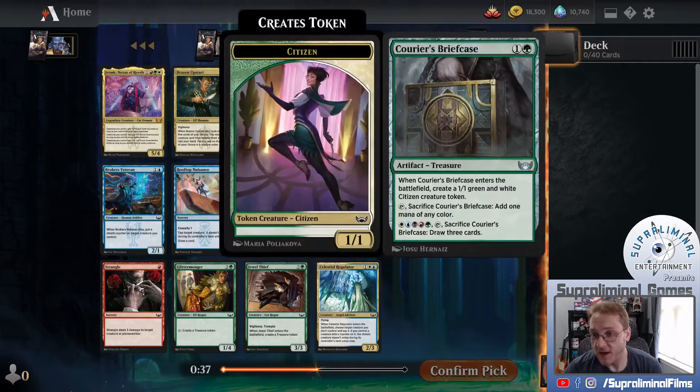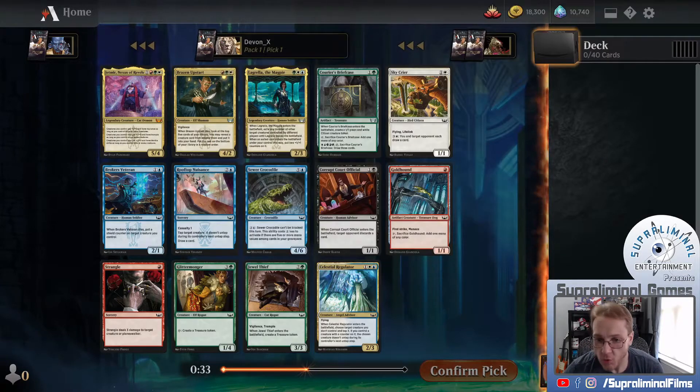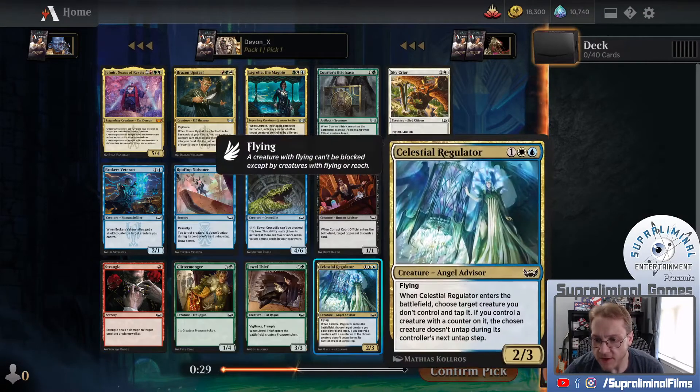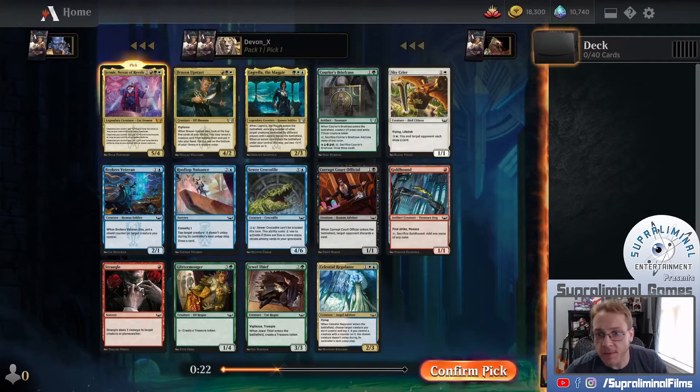Lagrella the Magpie is very solid, an uncommon, again in three colors. The Briefcase is pretty cool. In terms of commons, I see a Strangle down here. I also see a Regulator, which is very good, and a Jewel Thief, all of which are very solid - overall an extremely strong pack. We're going to start with the Mythic. It's your first outing of a new set, of course you want to try the cool new card out.